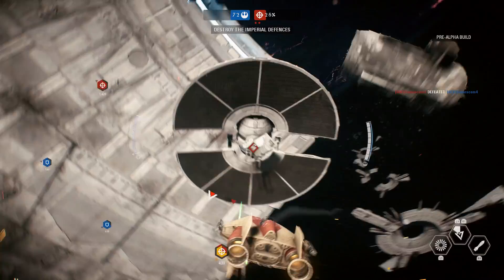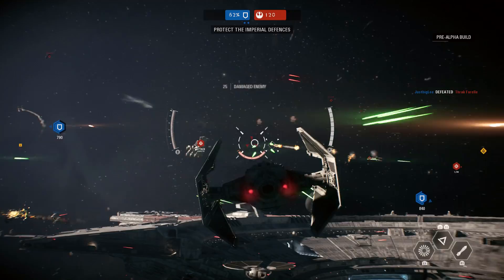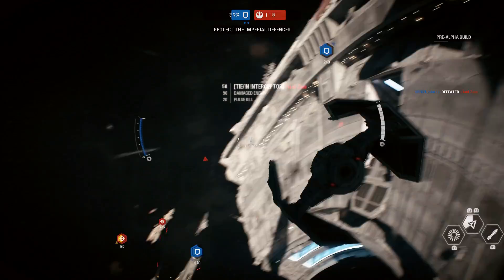The two Interceptor ships available in the Gamescom Starfighter Assault build are the A-Wing for the Rebels and the TIE Interceptor for the Imperials. Compared to the Fighter and Bomber class, the ships actually have the same abilities on both the Imperial and Rebel side, so the abilities I go over here apply to both the A-Wing and the TIE Interceptor.